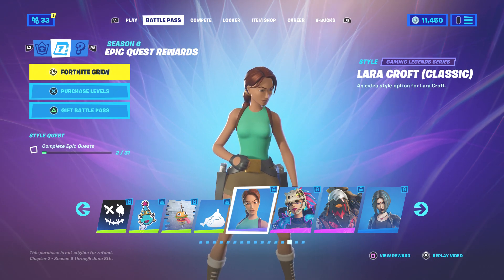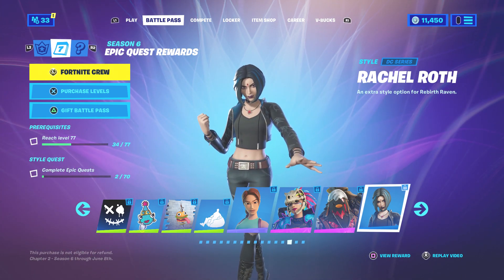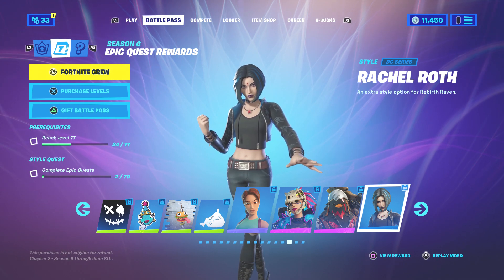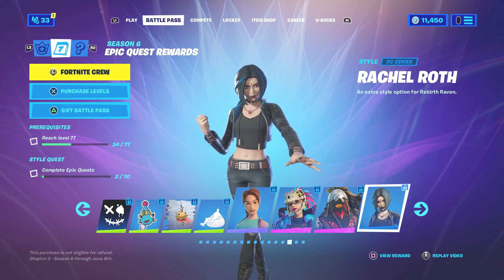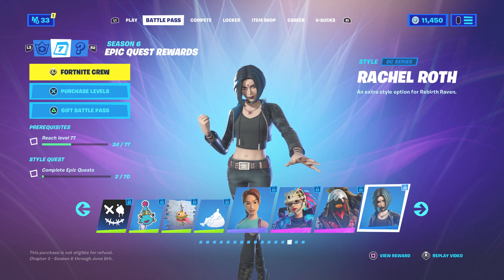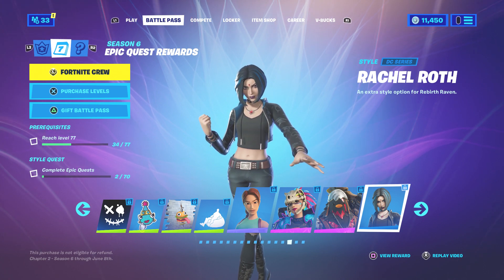Raven is my favorite character, so I really hope we get the Titans. There are rumors going on that we'll be getting Beast Boy, and that could potentially be a free skin or it might be item shop. If they have Beast Boy they've got to have Cyborg, and if they have Cyborg I'm assuming they'll probably add the rest of the Titans — Robin and Starfire. You just can't have Robin without Starfire, right?